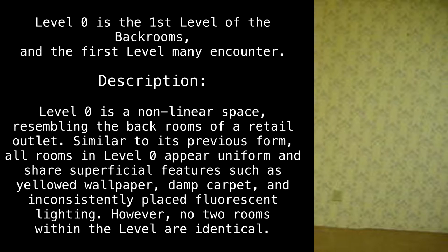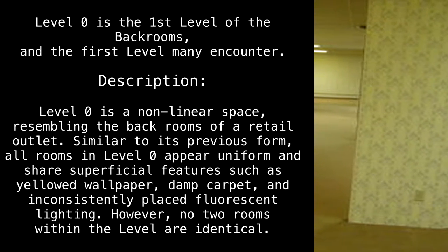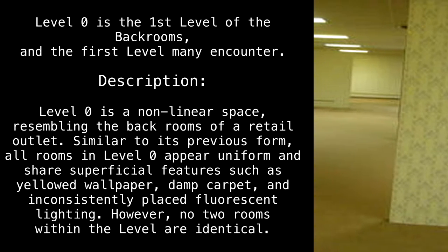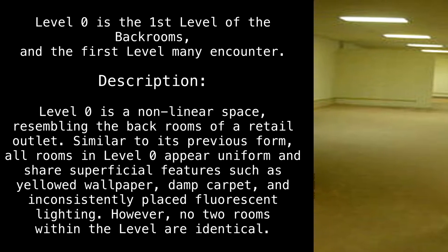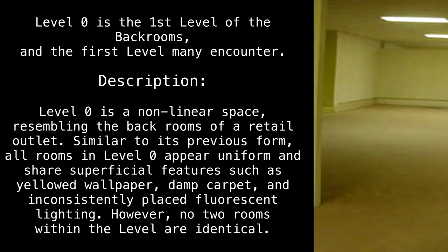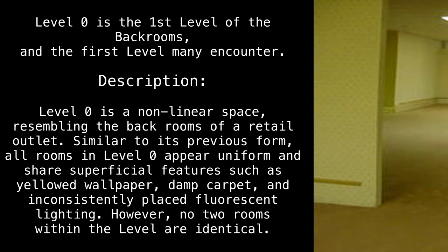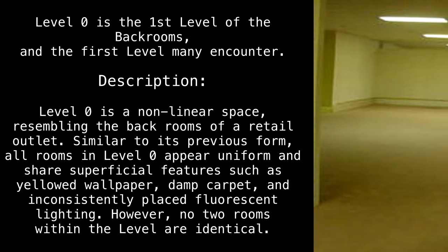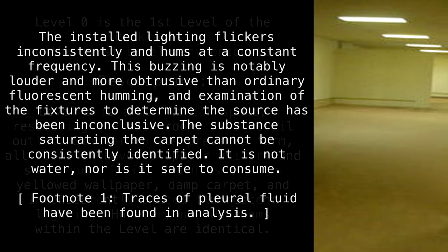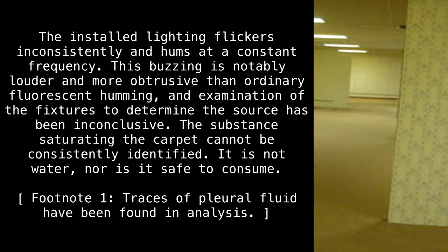Level 0 is a non-linear space resembling the back rooms of a retail outlet. Similar to its previous form, all rooms in Level 0 appear uniform and share superficial features, such as yellowed wallpaper, damp carpet, and inconsistently placed fluorescent lighting. However, no two rooms within the level are identical. The installed lighting flickers inconsistently and hums at a constant frequency.